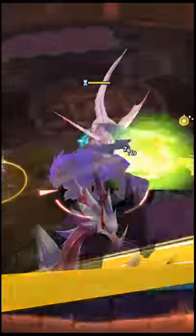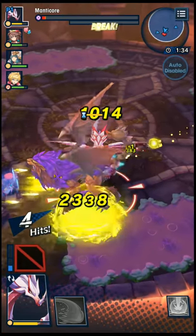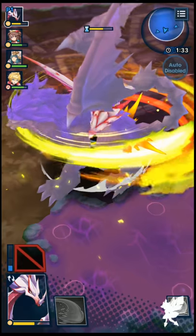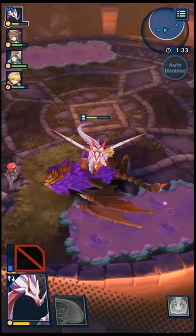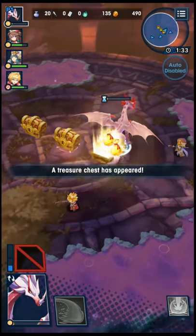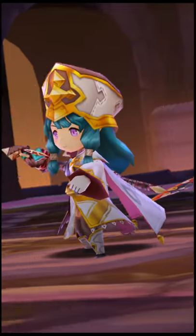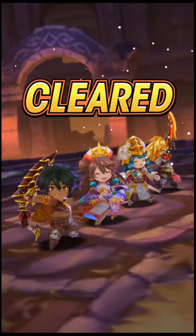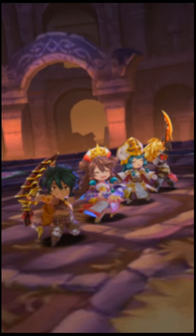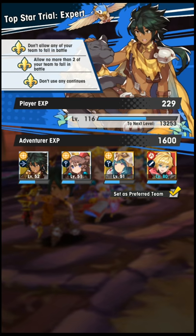I'd be pretty happy if at the end of the day I'm able to clear it once and hopefully clear it without any of my characters dying, so I can get the full amount of wyrmite — 500 from the Endeavor and then 25 from completing all the Endeavors and getting a deathless run on the quest. That is going to be my goal as I build up my facility, level up my characters, and build out their mana circles over this weekend. I'll report back next week once I'm able to get it clear. I think it's going to be doable, so I'm going to wait and see.